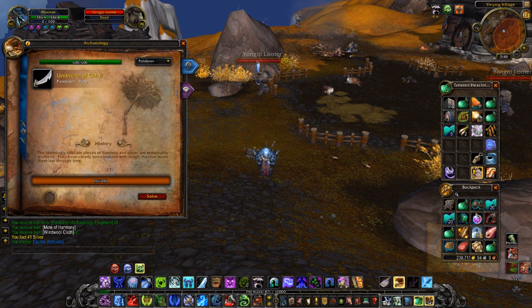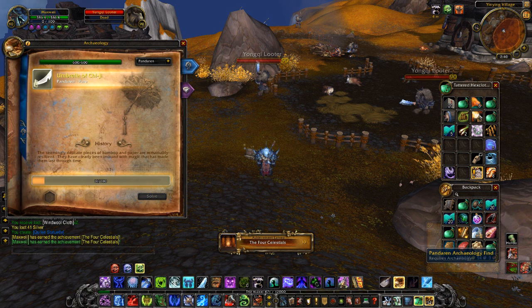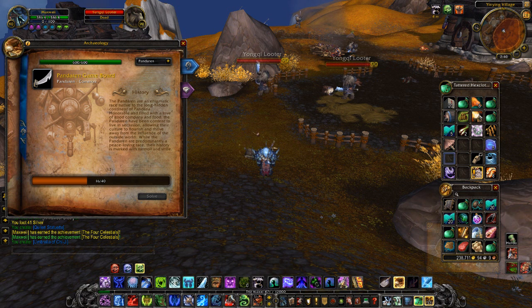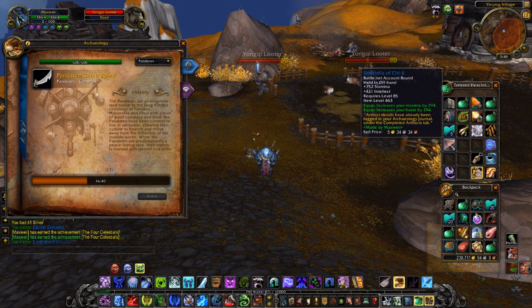And now I'm going to solve this - the Umbrella of Chi-Ji. The Four Celestials - discover the following artifacts of the Celestials. Wow, that's an offhand also. That's kind of cool that they're giving these blues and such - they'll probably be replaced pretty quickly, but hey, it's a free item! Stamina, intellect, mastery, and haste.